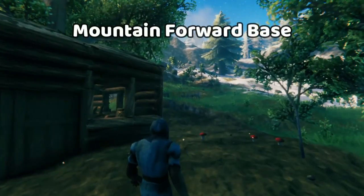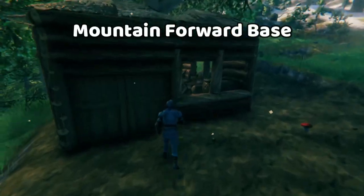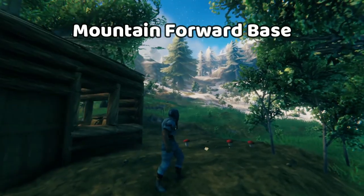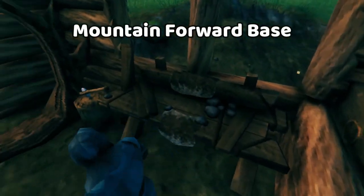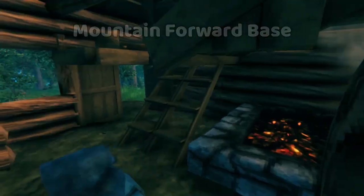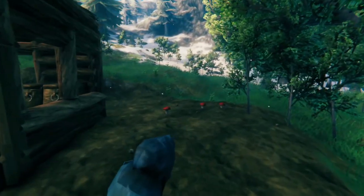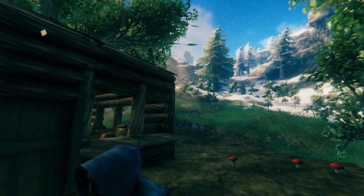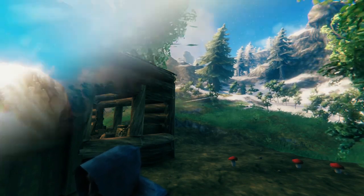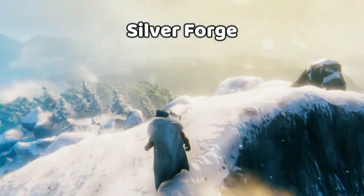Next in your adventure, you'll be getting into the mountains. And the mountains, boy, are they treacherous. Having forward bases set up is going to be very helpful in that endeavor. They don't need to be that big. You need a bit of storage, a workbench, and a portal. The main thing to keep here is a supply of frost resistance. So you either need the frost resistance meads that you can make, or if you make the wolf capes, those give frost resistance. So as you explore the mountains from your forward base, keep an eye out for different structures.